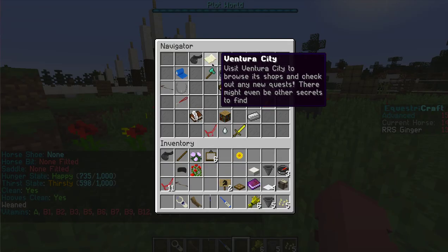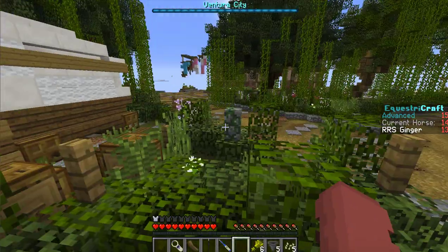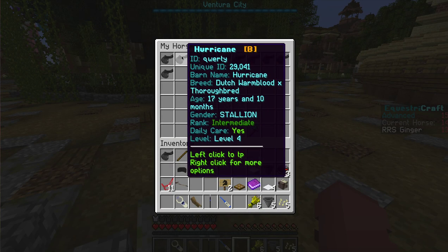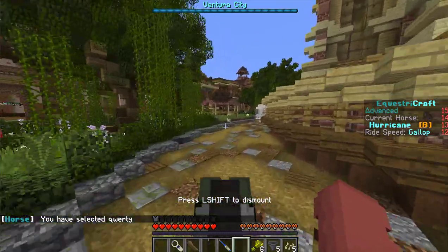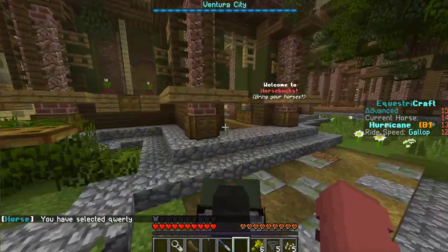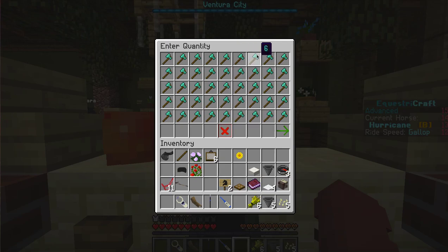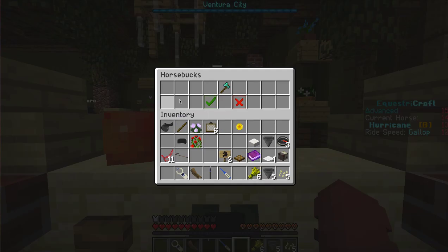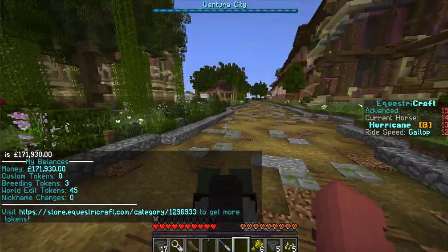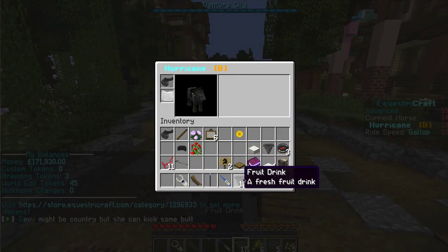Let's go ahead and go to Ventura right now and get her some water. Let's get Hurricane out and go get some more water at Horse Bucks — I like to get the fruit drink. Let me check my balance right now. It's not really that much money, to be honest. Let's go ahead and get some more hay too.